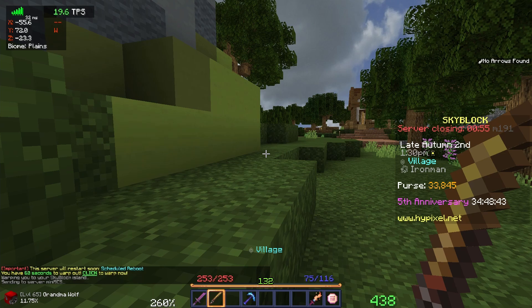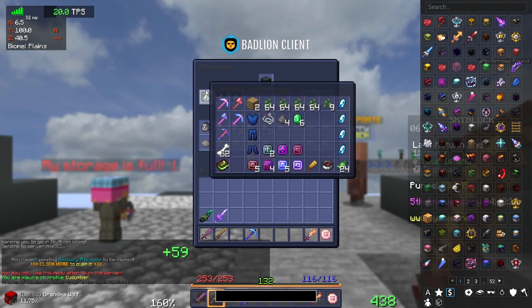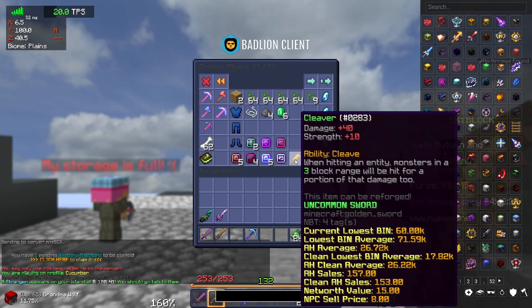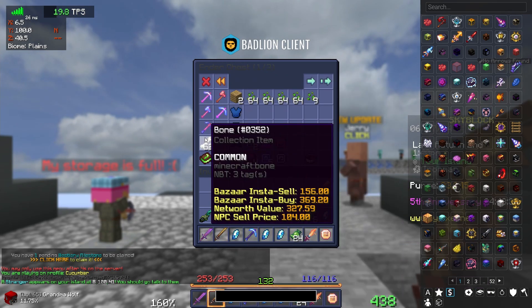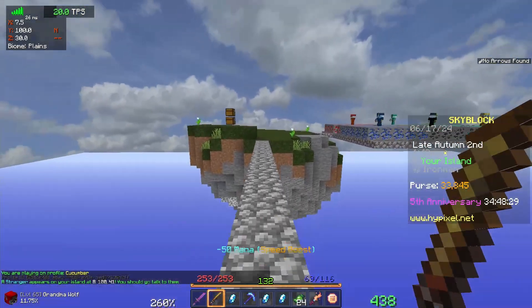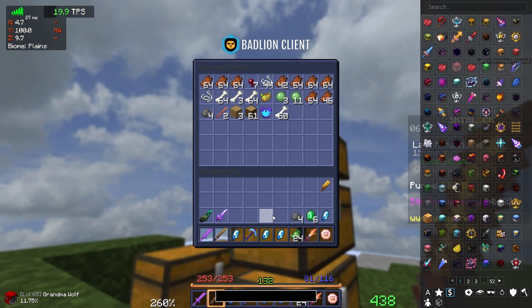We get a server reboot, which does give us time to go to our inner chest and grab this. I also want to grab this cleaver and these rare diamonds. And while I'm on my island, I do want to put this stuff up.